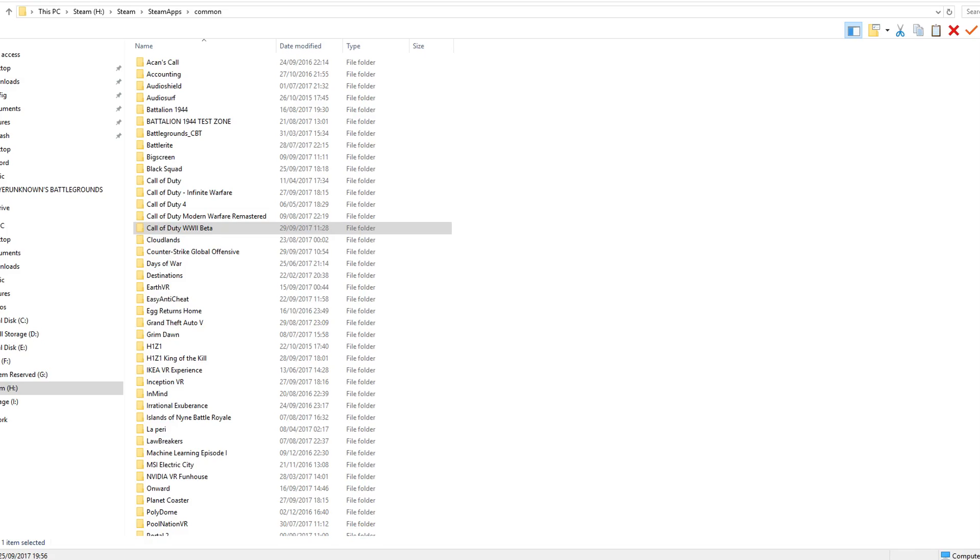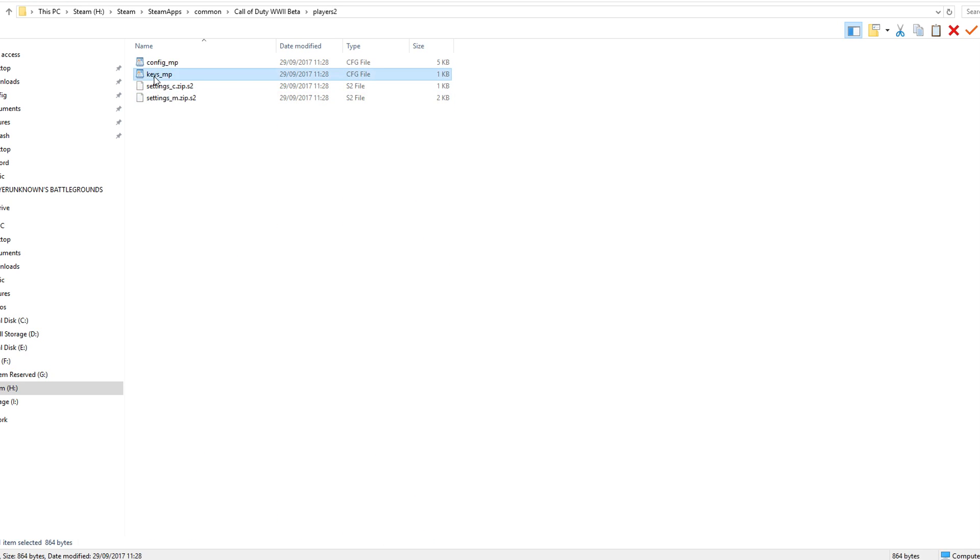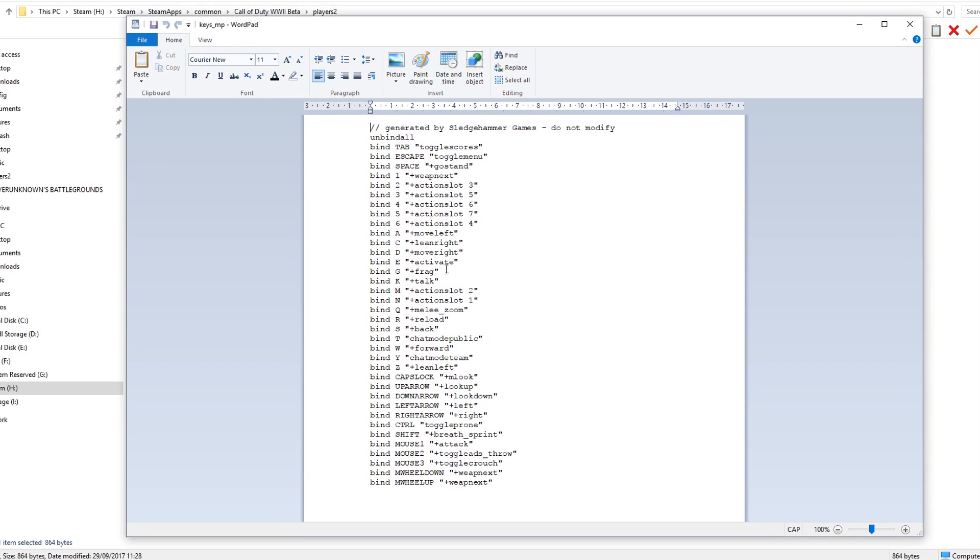Well, now you can be saved by changing your config file — by going into your players folder, into your keys underscore MP, and adding in the command that adds lean to your preferred keys. Because for some reason Sledgehammer did not add lean into the game menu, but you can add it in your config, because it all makes amazing sense.